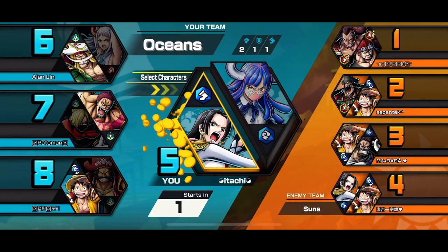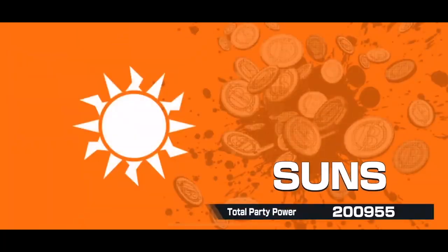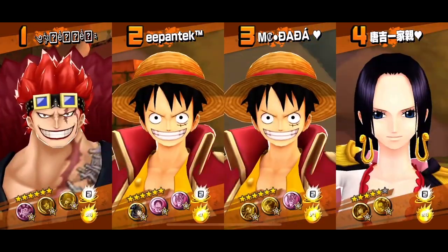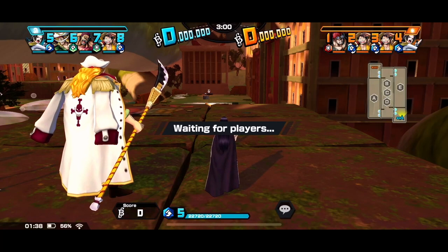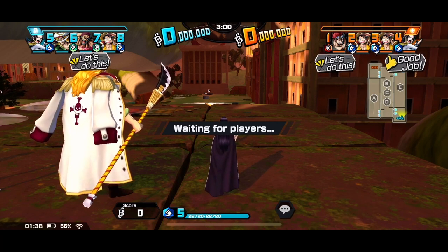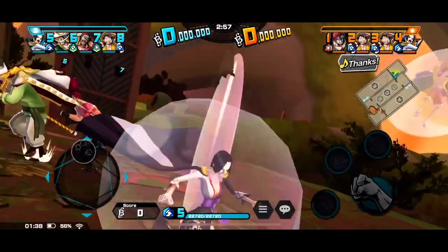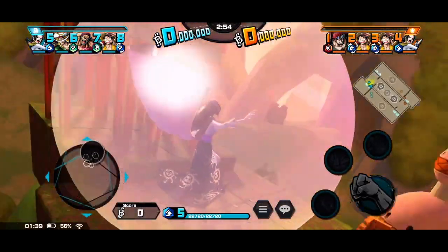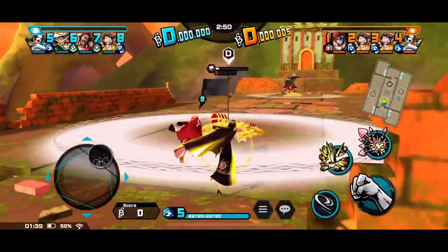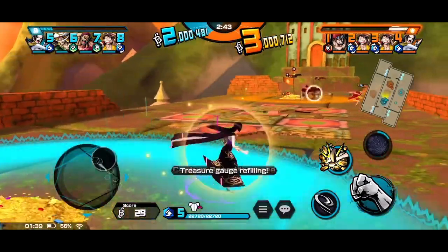Let us watch the next gameplay. Boa has a trait that gives her a 70% defense buff if her entrance is nullified. See how using Skill 2 on Luffy gives her a defense buff.